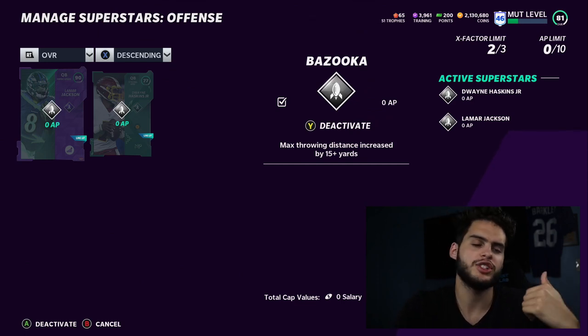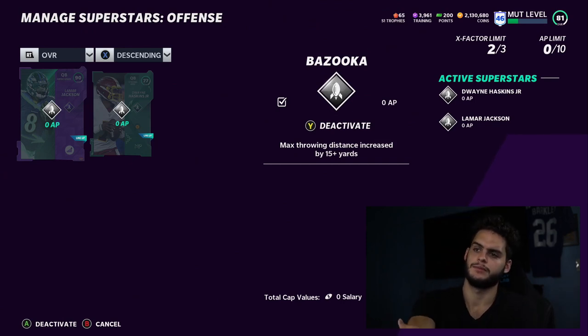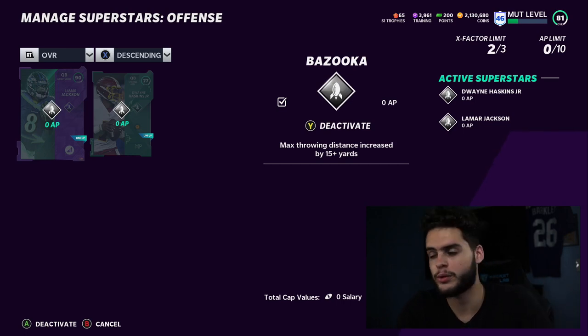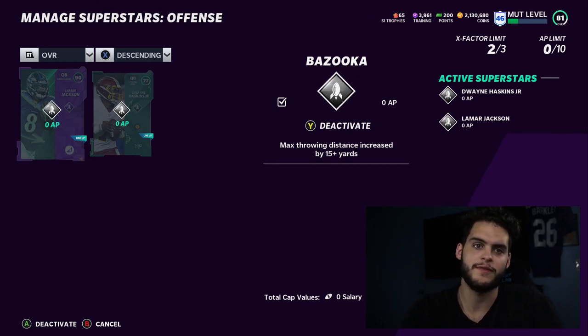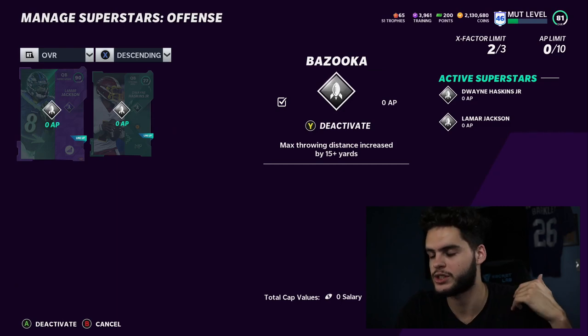When it comes to activating, you should activate the X-Factors you want — for me that's quarterback, wide receiver, and running back. Then put abilities on whoever else you want: tight end, linemen, running backs, quarterback. Remember to always activate them, because nothing is worse than being a week into the game and realizing you've never activated your brand new players and you've played whole games without it.